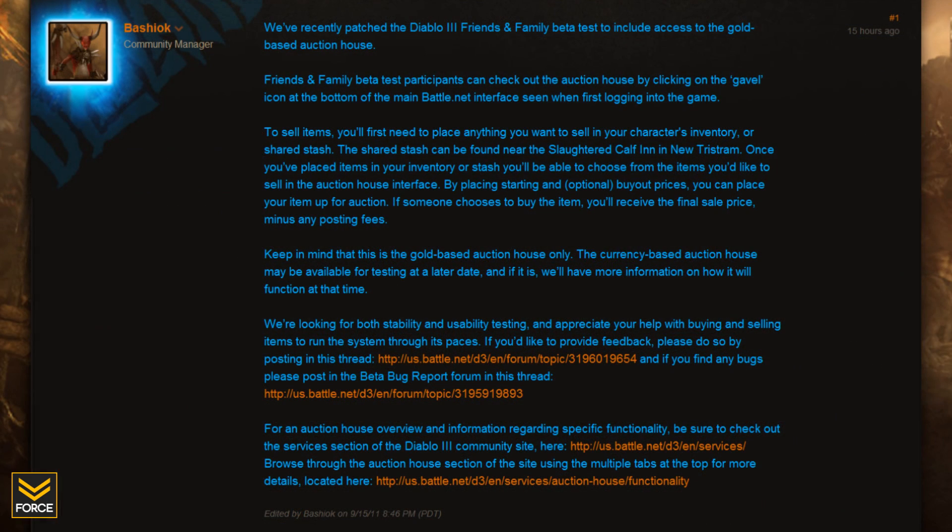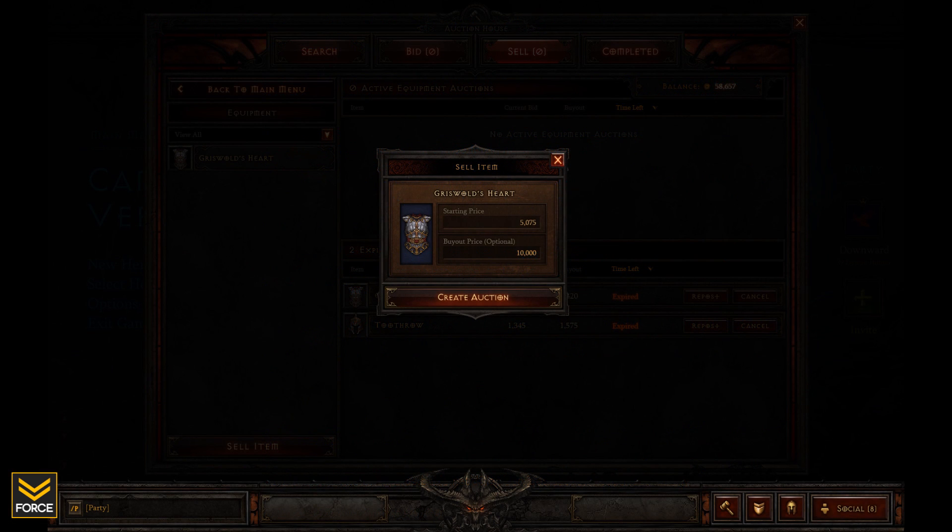In addition to the public game feature, the patch also brought forth the Auction House for Diablo 3. This is currently just the gold-based Auction House. Bashiok did go ahead and make a post letting people know that the gold-based Auction House was available and informing people how to use it. In order to sell anything, you just have to put it in your shared stash, and then once you're in the Auction House interface you can access those items.